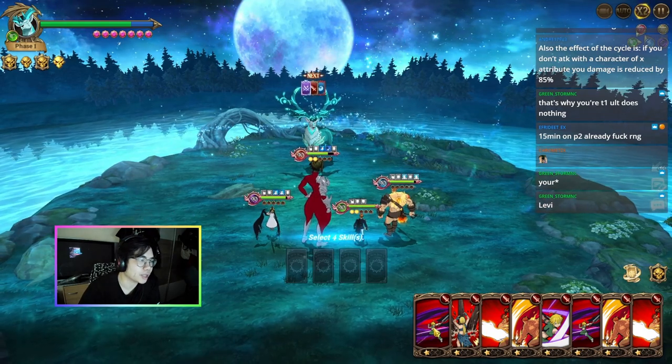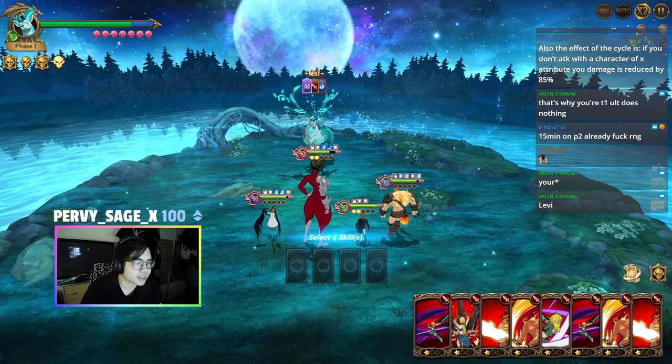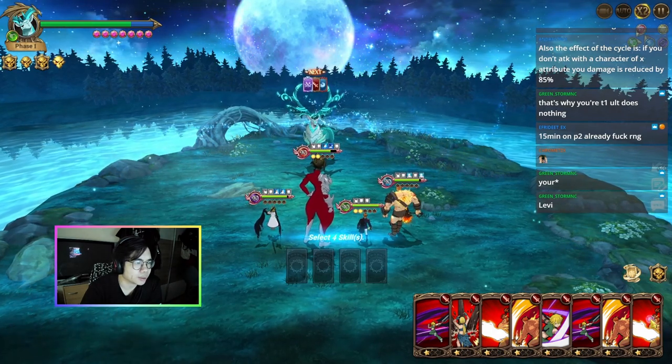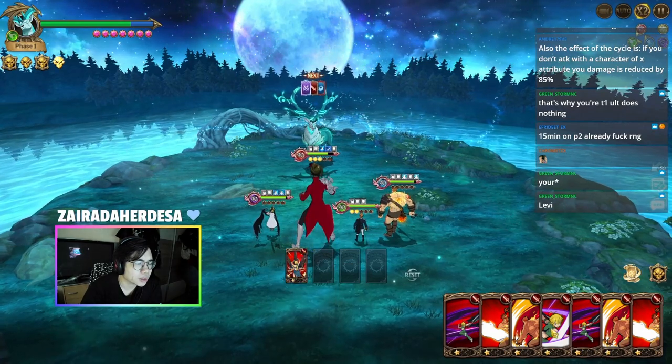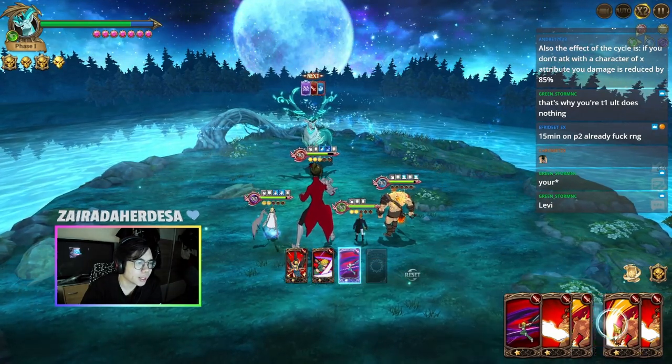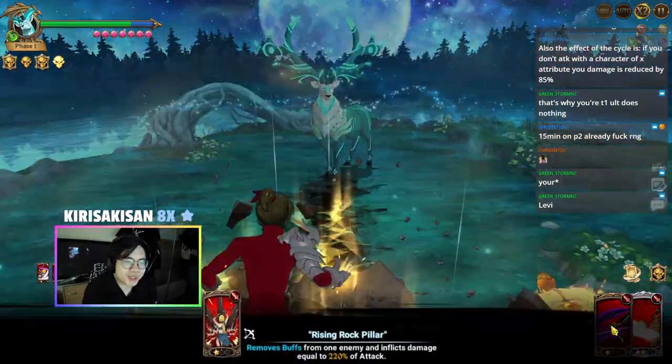At least for floor one, two, and four, I would say we're just going to maximize our card draw. We can use this, we can use this, we can use this, and then we use this - and this is going to maximize our card draw.